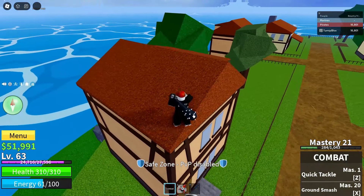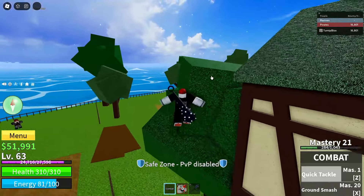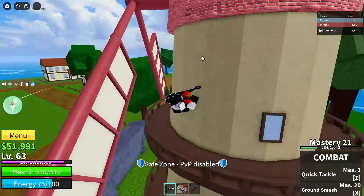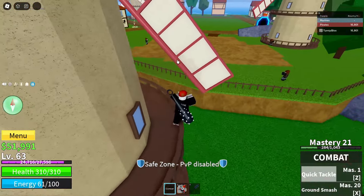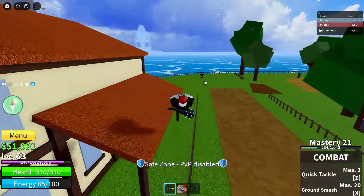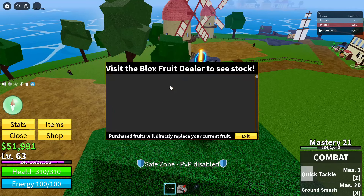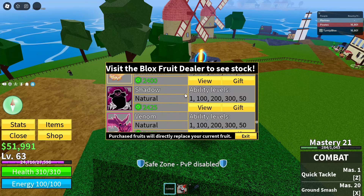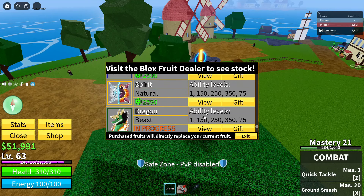A lot of people who have been playing Blox Fruits for a while know that the codes they usually have are like 15 minutes of 2x XP, which isn't bad but it's not really a great code — it's not helpful once you're really high level in the game. But the developers have actually done a surprise code, as they called it. They posted a code on the Discord server and said they released a free fruit code, which is kind of crazy.